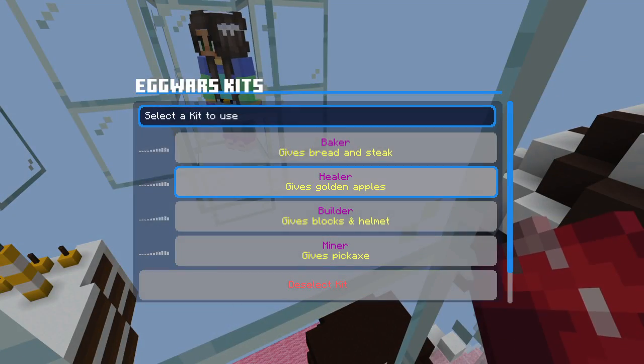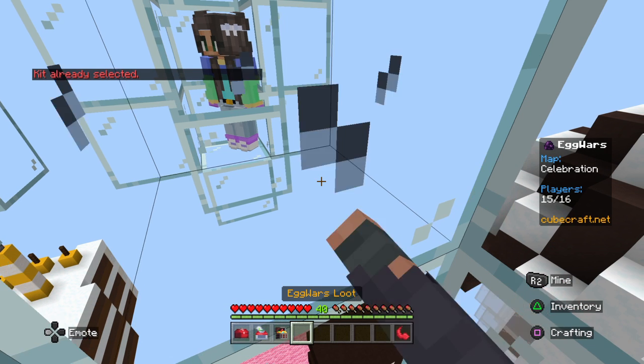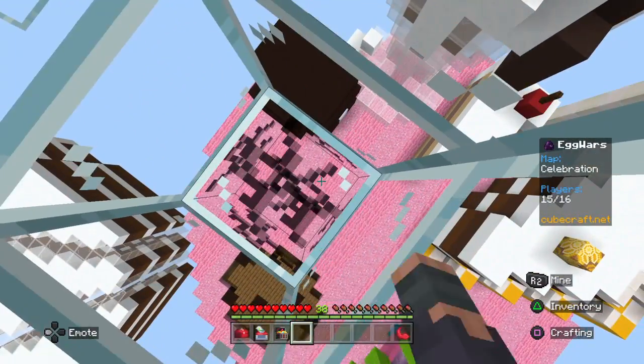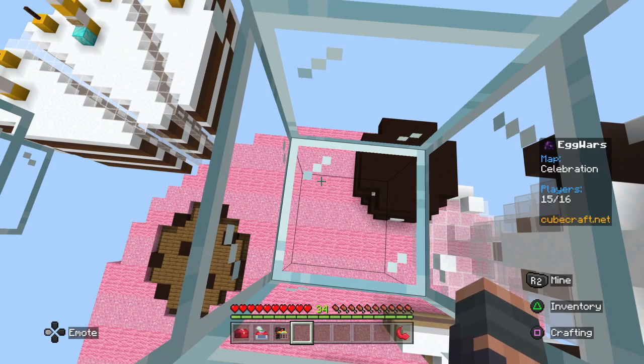Something we also have to do is select a kit, which is just a bunch of items we get given at the start of the game. I'm going to select Miner to give me a pickaxe, because pickaxes are pretty good for eggs. It says kit already selected — that does happen sometimes, I have no idea why.